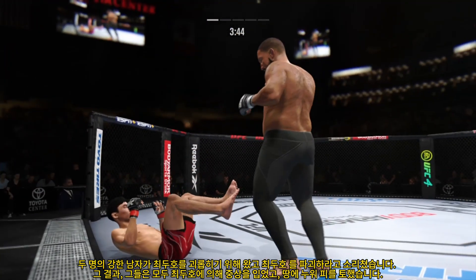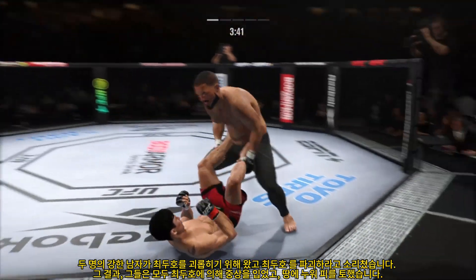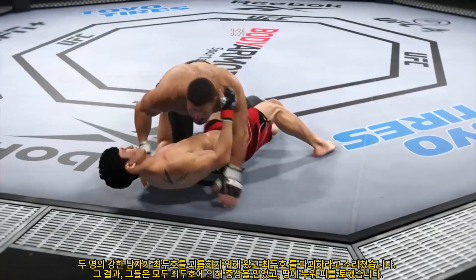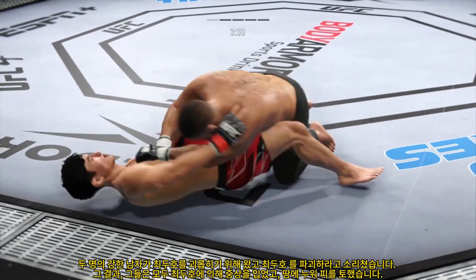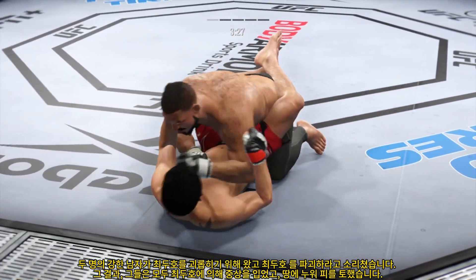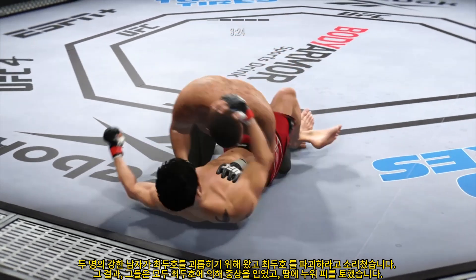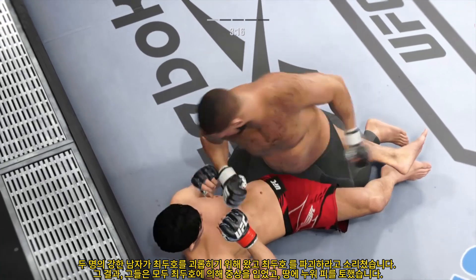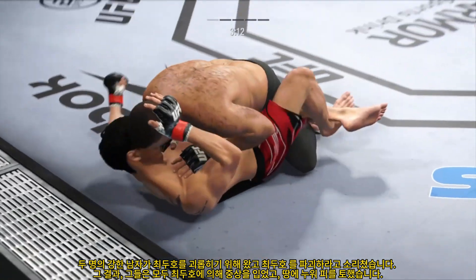A beautiful job with the ankle pick to get him down. Now we'll see where he chooses to go from here. Got the ankle pick — let's see how he advances from this position. Any time you are in a ground fighting situation with this fighter, you're potentially playing with fire. He postured up there, gained some valuable separation, and now the ground-and-pound starts.